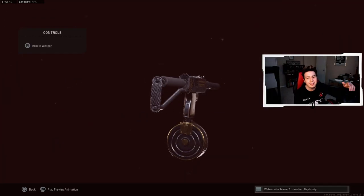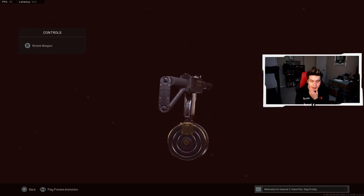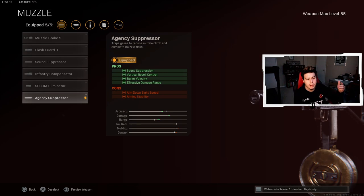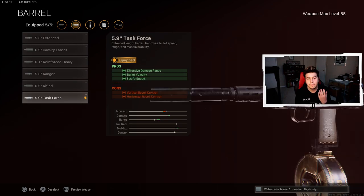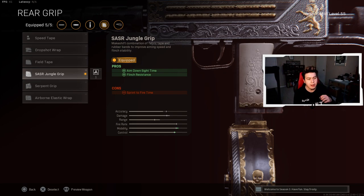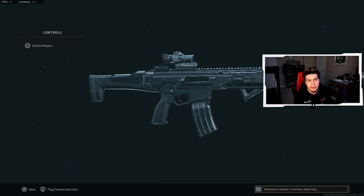The second class setup features the MAC-10, which is very very good and should be enjoyable in season 4. For the muzzle we have the Agency Suppressor for sound suppression, vertical recoil control, bullet velocity and effective damage range. For the barrel we have the 5.9 inch Task Force barrel for effective damage range, bullet velocity and strafe speed. For the ammunition we have the Stanag 53 round drum for more ammo capacity. For the rear grip we have the SASR Jungle Grip for aim down sight time and flinch resistance. For the stock we have the Raider Stock for ADS firing move speed, aim walking movement speed and sprint to fire time.